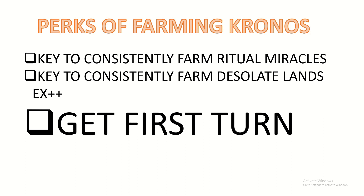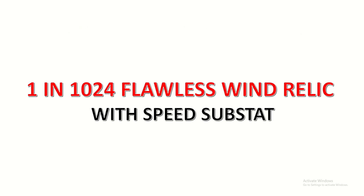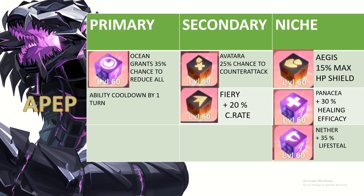Even though speed cleave is more off-meta right now, first turn advantage is still huge regardless — in tank teams or control teams. This is the main reason to permanently farm Chronos: there's always a bigger fish than you, you can never have enough speed on your Windwalker. Getting a penta roll on a flawless Wind relic is one in 1024 — you could spend ten years in Chronos and still not have a full set with penta rolls. You basically have an unachievable goal, which is why you farm Chronos infinitely.